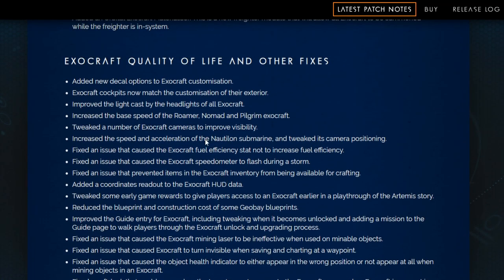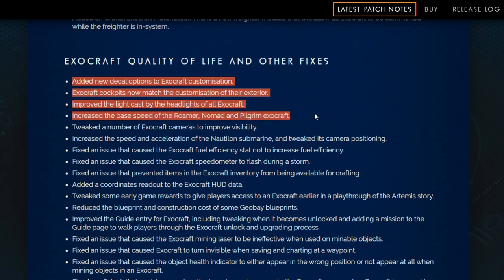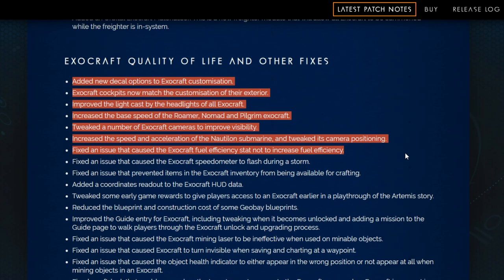Exocraft quality of life and other fixes. We've added new decal options to Exocraft customization. Exocraft colors now match the customization of their exterior. Improved the light cast by the headlights of all Exocraft. Increased the base speed of the Roamer, Nomad, and Pilgrim Exocraft, which really needed it. Tweaked the number of Exocraft cameras to improve visibility. Increased the speed and acceleration of the submarine and tweaked its camera positioning. Fixed an issue that caused the Exocraft fuel efficiency stat not to increase fuel efficiency. Fixed an issue that caused the Exocraft speedometer to flash during a storm. Fixed an issue that prevented items in Exocraft inventory from being available for crafting. Added a coordinate readout to the Exocraft HUD data.